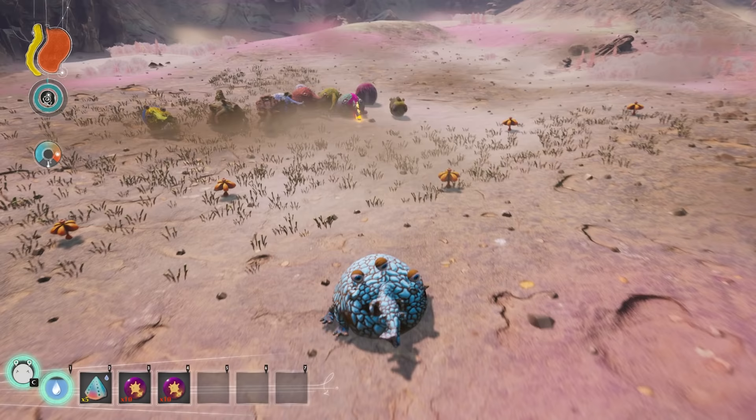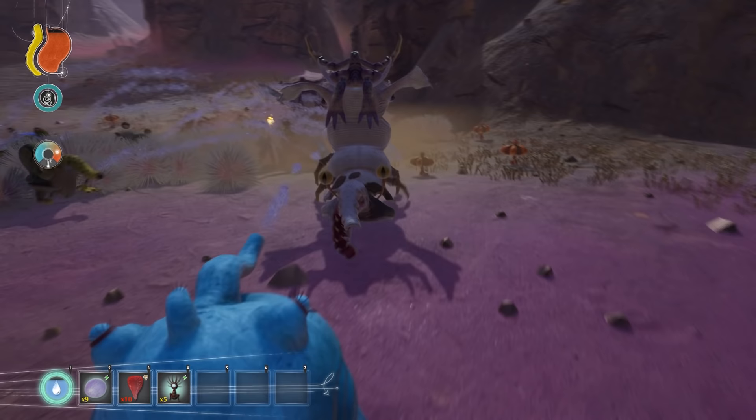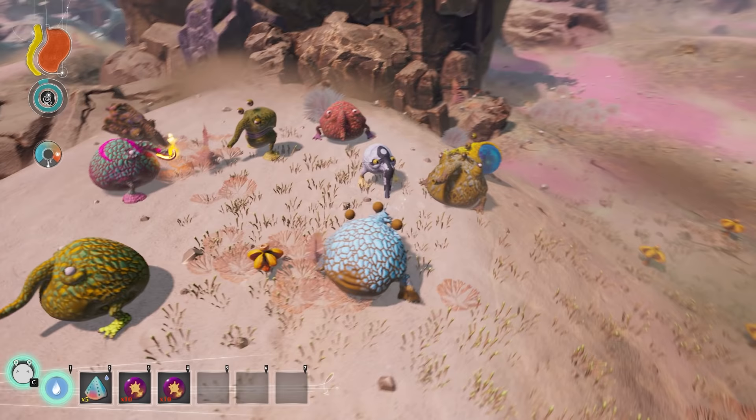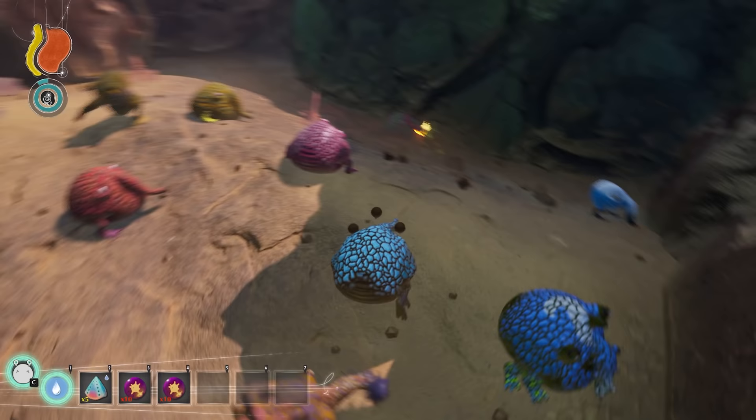The Tregrom will join Trebom packs and pretend to be part of the pack, and when it decides it's a good time, will reveal itself to attack the pack. Spraying the Tregrom with water will scare it away and make it burrow into the sand. If you know you have an imposter Tregrom in your pack, you can spray water at it and it will reveal itself and then burrow into the sand. You can also reveal these imposters by trying to take control of it — when you select it, it'll just have a bunch of question marks.